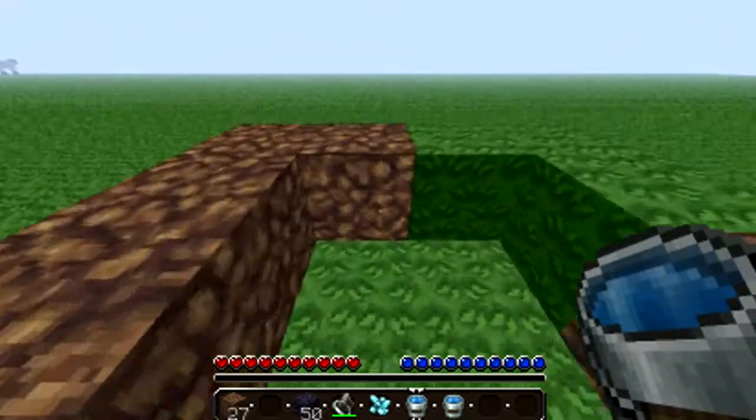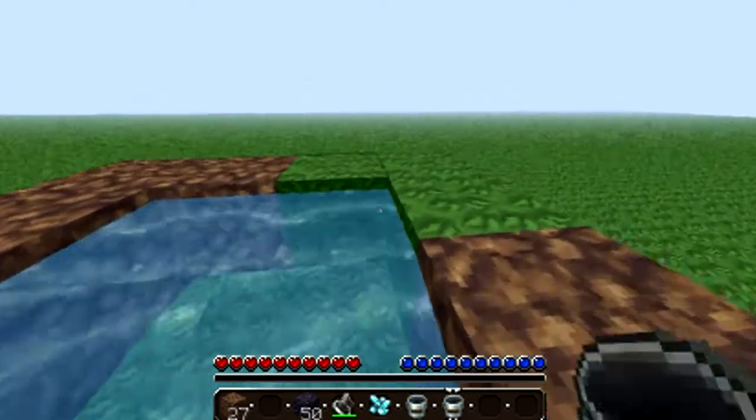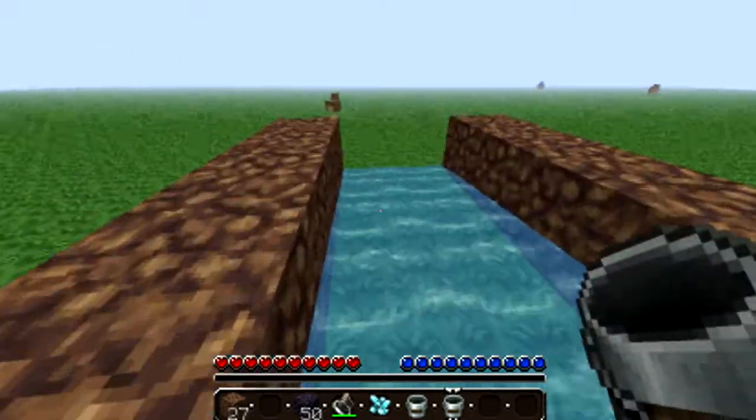You also need: obsidian, flint and steel (or fire), and one diamond. You put one bucket of water there and another one — oh, you need a crafting table as well, I forgot about that.